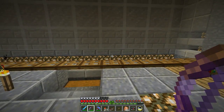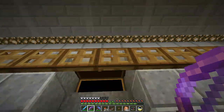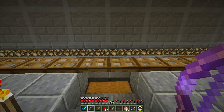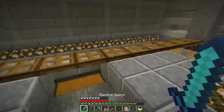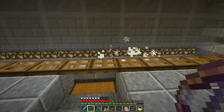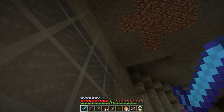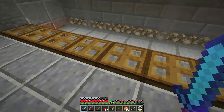A spider climbs back up — I can shoot it through the gap. I was initially thinking of putting dispensers with lava in here to burn anything that fell all the way down, but witches can just swim in lava because they take fire resistance potions. I have to be a little careful about too many spiders accumulating — they can climb back up and actually block off the drop, reducing spawning.